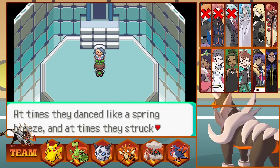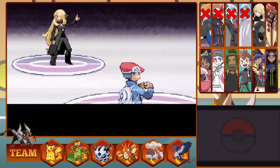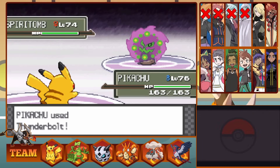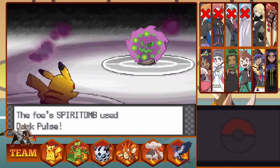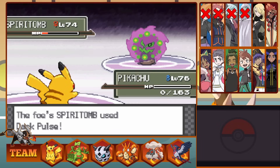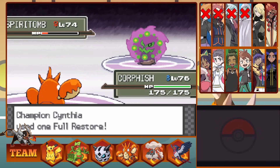It's time to sail to Sinnoh next. Cynthia is the Champion of Sinnoh. Her team is a powerful one. Cynthia leads with Spiritomb and we lead with Pikachu. We do barely any damage with a Thunderbolt and nearly die to a single Dark Pulse. Our next Thunderbolt puts Spiritomb low, but we do fall to a Dark Pulse. I go into Corphish as Cynthia Full Restores the Ghost type. We hit a Crab Hammer for more damage than expected, outspeed the next turn, and take down Spiritomb.